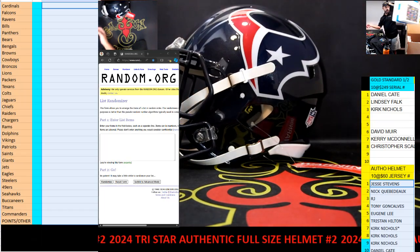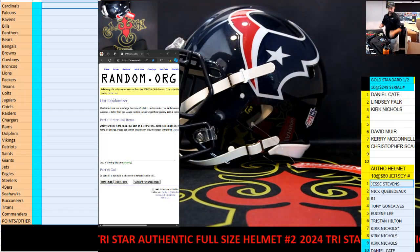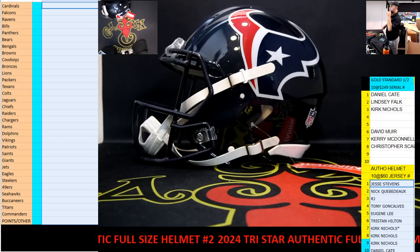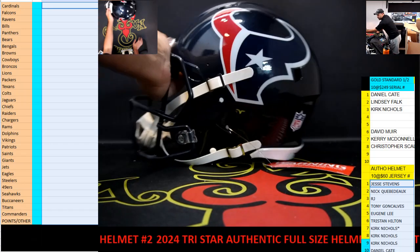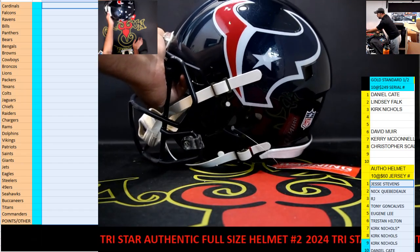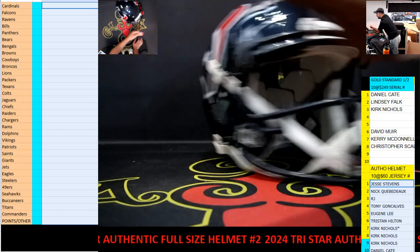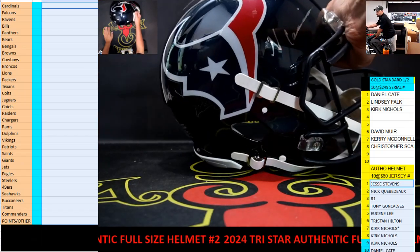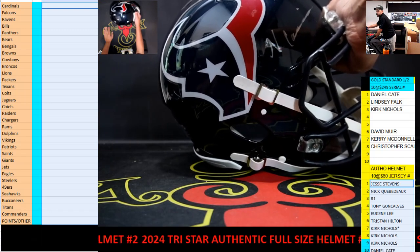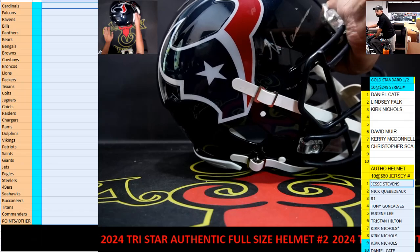We got a Texan — we're about to find out. The first one was Chad Ocho, wide receiver. Now we got Nico Collins, wide receiver. I have to look him up — that is number 12. The two spot.